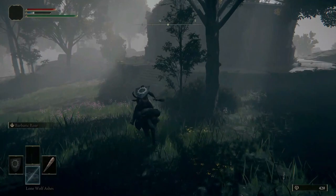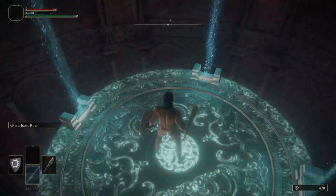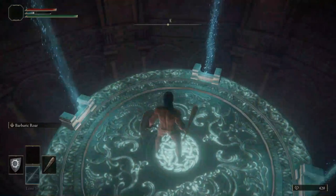Beside the Erd Tree is a mysterious structure. As you approach, the doors will open for you. Enter, and use the lift to be lowered to an entirely new section of the game. Welcome to the Shifer River.